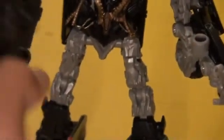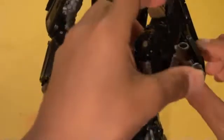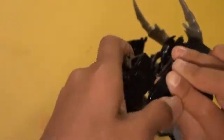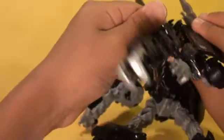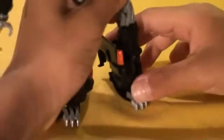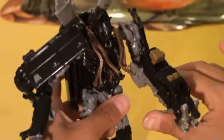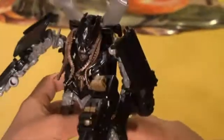He has his Mech Tech weapon and there's a hole on each hand so you can put a Mech Tech weapon on either hand. You can push it back and he has a big giant claw with the extra arm to put on him. And that's Crankcase!